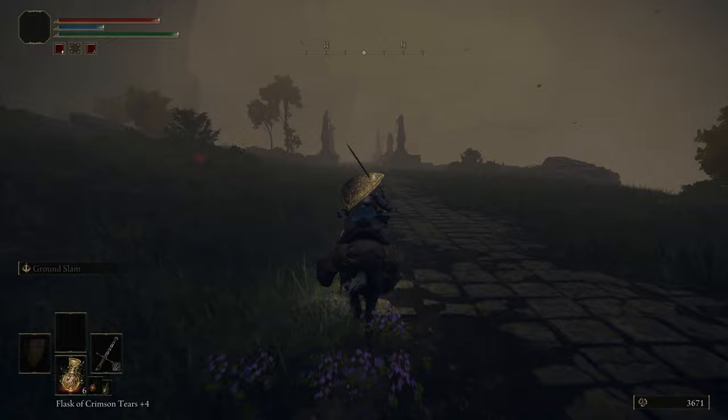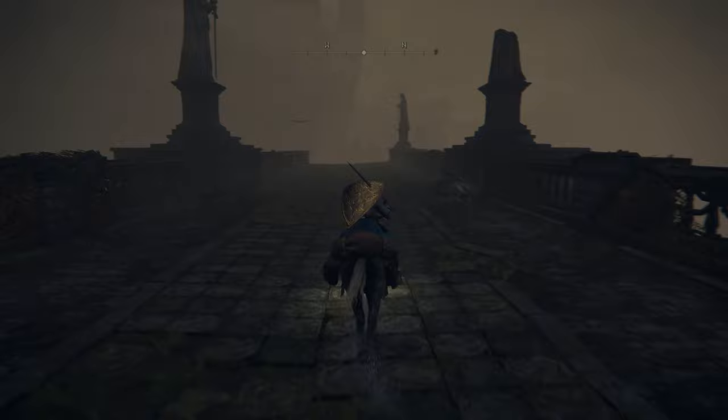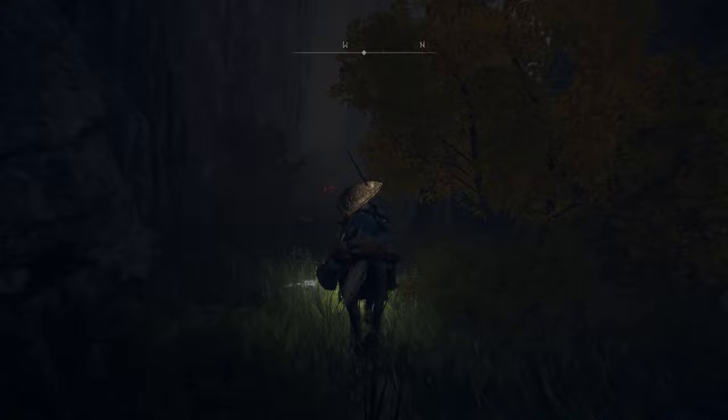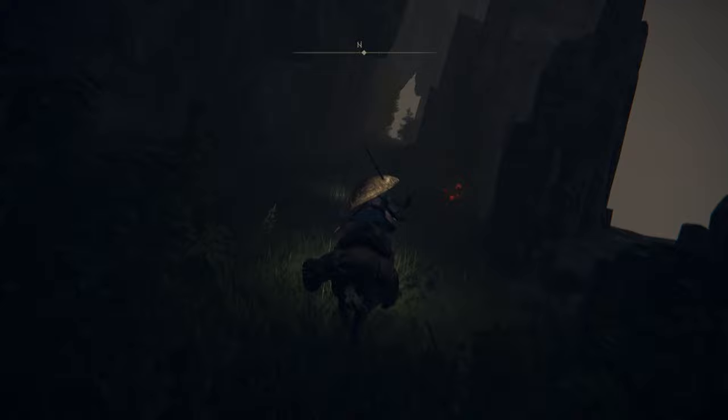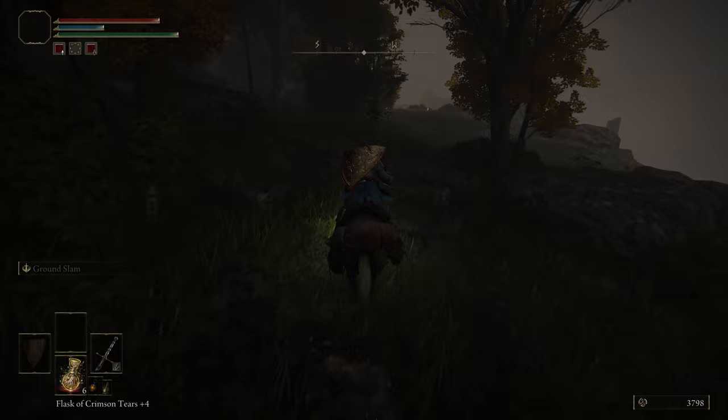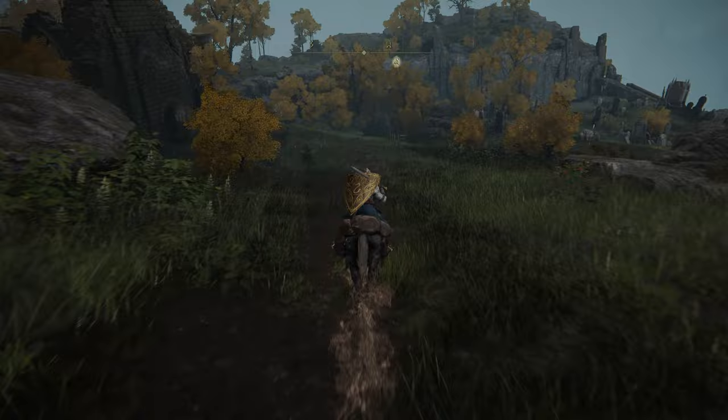Go across this bridge and then you're going to drop down to the left once you get up here. Ride through this secret pass. Ignore the wolves. Grab this site of grace — you'll get it as soon as you emerge.